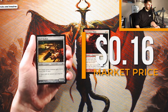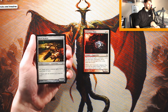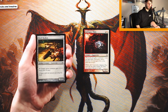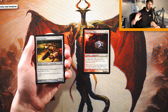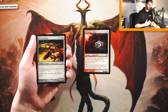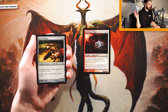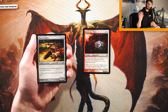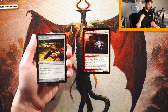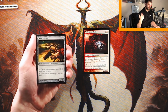Hoof Skulkin is a 2/2 for three of any color. It is a Scarecrow, which is a tribal synergy in this set. You can pay three of any color and target green creature gets +1/+1 until end of turn. This is a little too specific. It does fit into any deck, which is a slight plus, but it's a 2/2 for three — not great stats. That's three mana for a +1/+1, which is a lot. I just don't like this card. Definitely not as good as the Mimic.